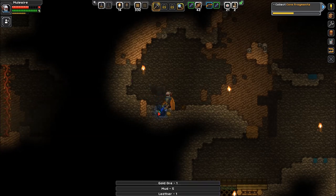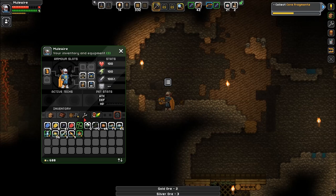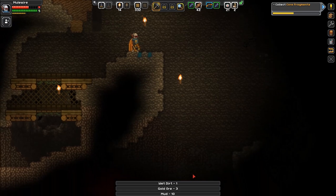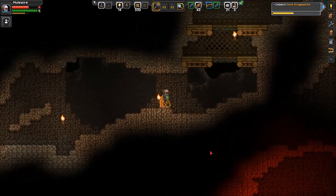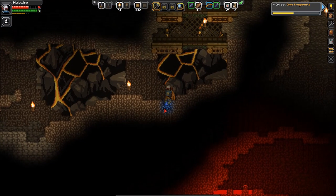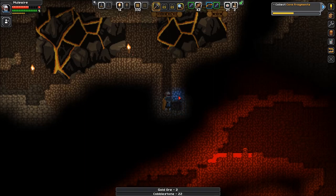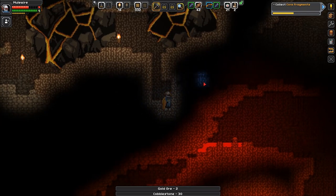Beautiful — getting this gold. Now how many core fragments did I pick up there? Nine. So we need eleven more. Shouldn't be too difficult. No lava. Some iron down there — dare I? Okay, this is not horrible digging. Anything else around here I should know about? Not really.